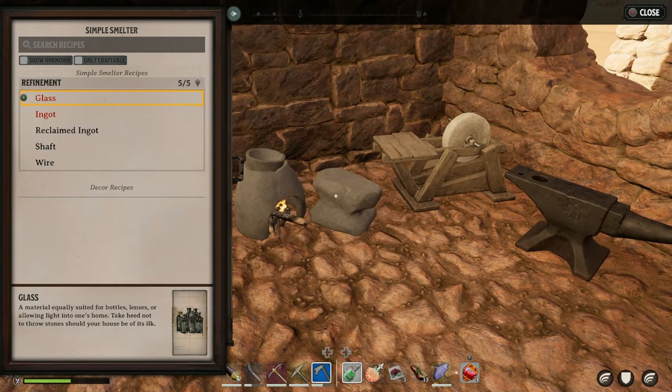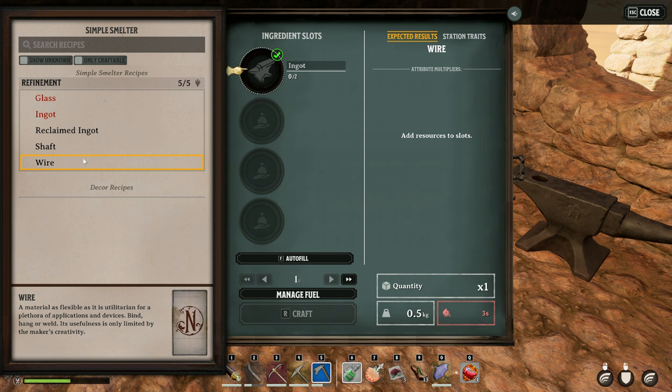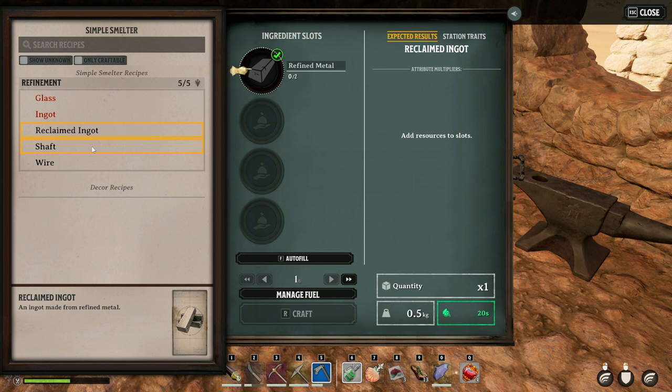It's extremely basic — you can only make glass ingots, reclaimed ingots, shaft, and wire. Reclaimed ingots are really good: basically, if you ever make too much wire, you can put it back in here and get the ingots back. So if you've ever had an accident and made too much of something like 100 shafts, there is a way to get them back. You will lose some resources, as it takes two refined pieces of metal, and often you need two ingots just to make one.